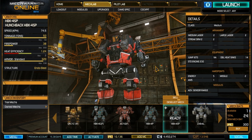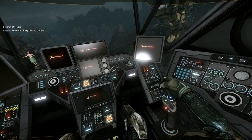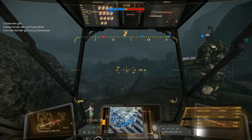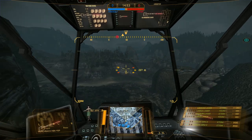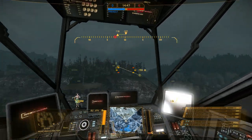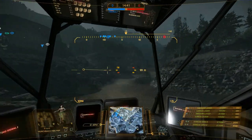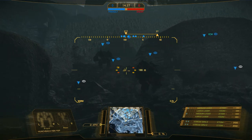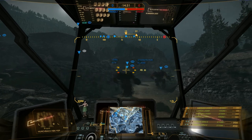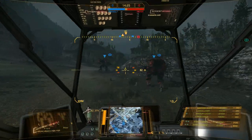That's it for this battle mech in the mech lab — we're going to dive into a match and show you how to utilize this. Alright guys, it's Phil and I'm in the Hunchback on Forest Colony: two large lasers, two medium, two Streak SRM-2s. It is an Assault match. I don't want to rush out by myself because there's a Flame, a Cataphract, and something like three DDC jumping down the mountains.